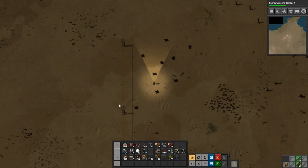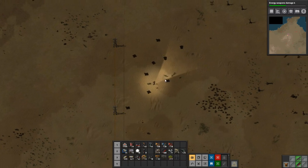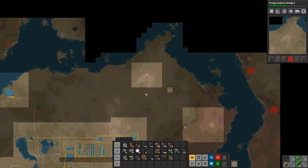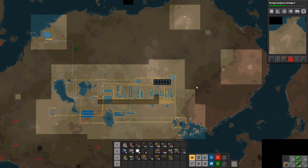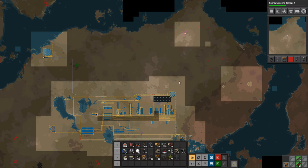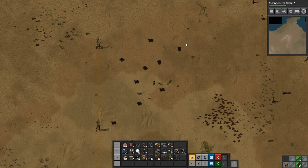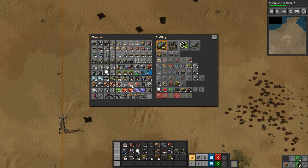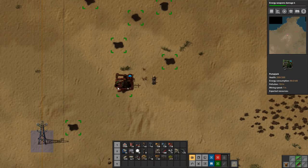Hey everyone, I'm Nog and welcome back to Factorio. We are up here at our new oil patch and we're going to get that hooked up and get the oil shipped down to our oil processing facility. We also could put oil processing up here, but for now we'll ship it down there. I've gone ahead and made some pump jacks.